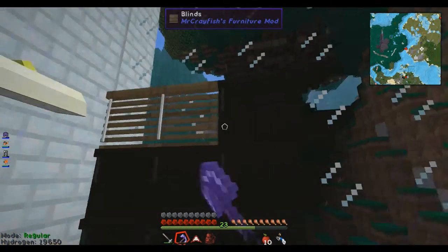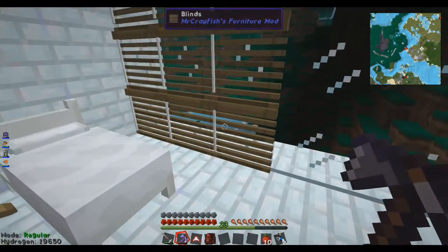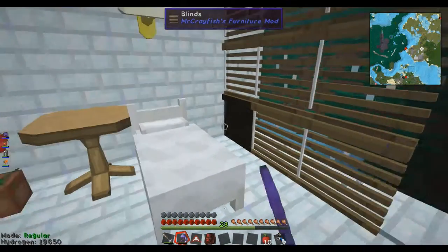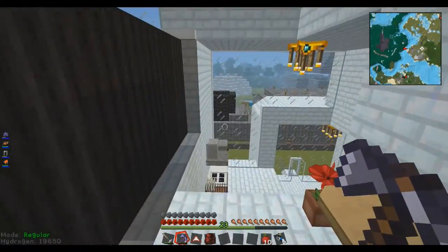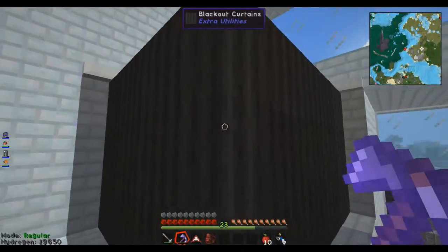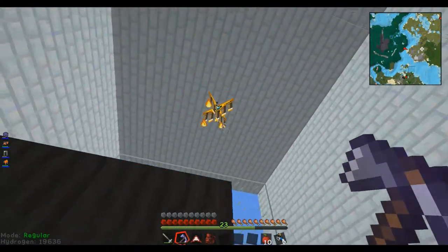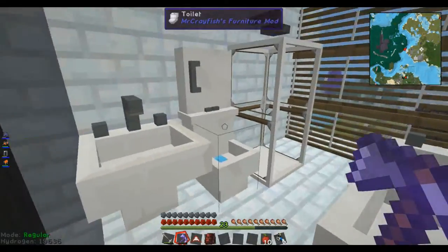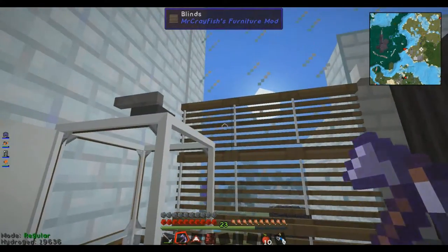Over here we've got some blinds. I told you these were great — you click on them and they let light through, or you click on them and you box the light out. Gives a little bit of privacy when you're sleeping. This is a blackout curtain. And then inside is a bathroom, so you can get a little bit of privacy. I've got some blinds there as well.